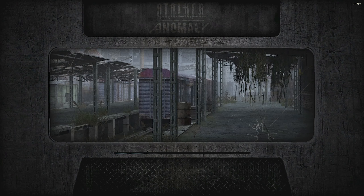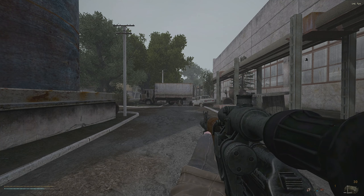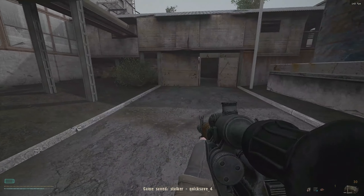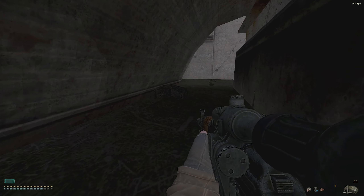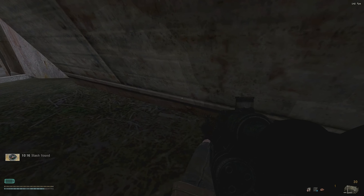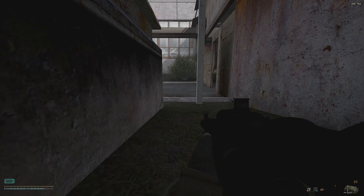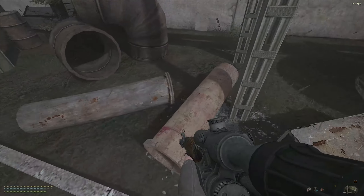This is definitely wild territory - there's a nice variety of tough mutants in here. There could be lurkers, burers, or even a controller. There are also a couple of stashes around here. Right next to the entrance there's one - and wow, another expert toolkit! I made it seem like toolkits are impossible to find, but you can get lucky.